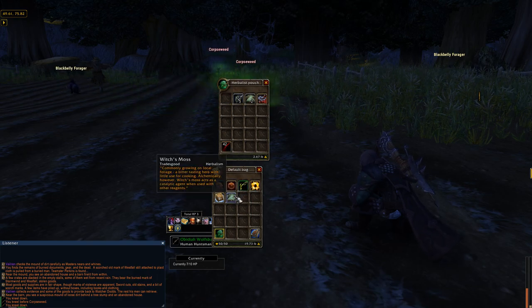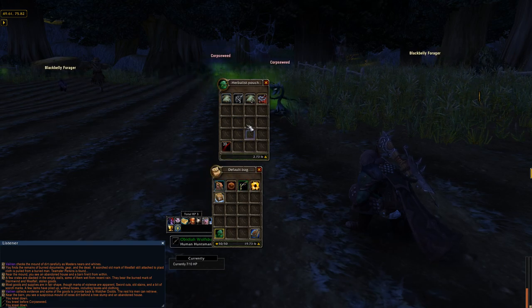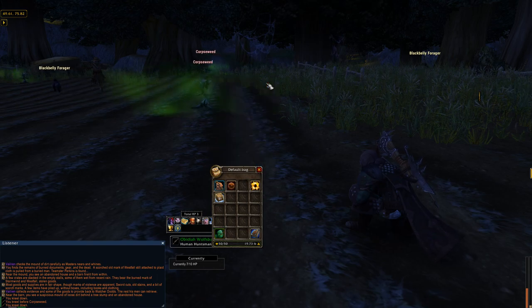Let's go ahead and organize our main inventory by moving these into my actual herbalist pouch. We can also put this herbalist pouch on our character.